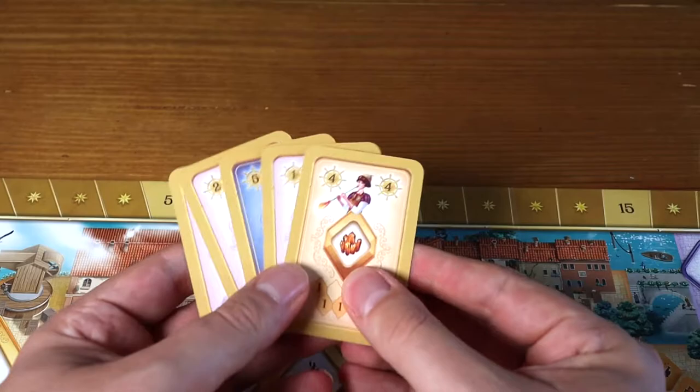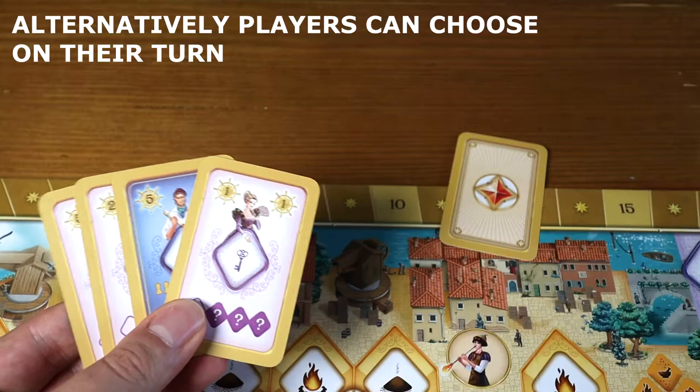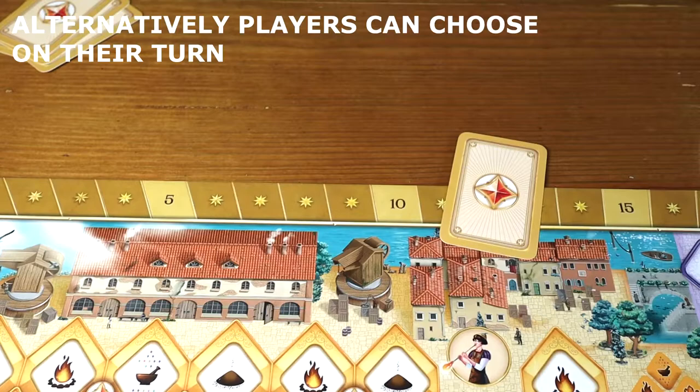The way the game works is you look at your hand of cards, choose one of them to play, putting it face down on the table and passing the rest on. You choose one card of the five, pass the four on, and then when it's your turn you'll be playing that card.